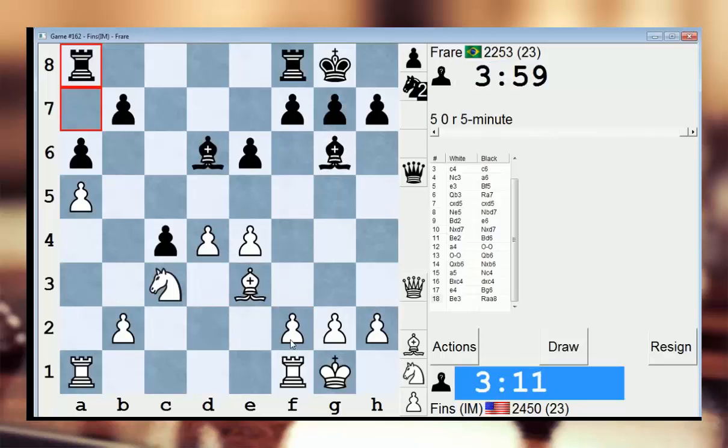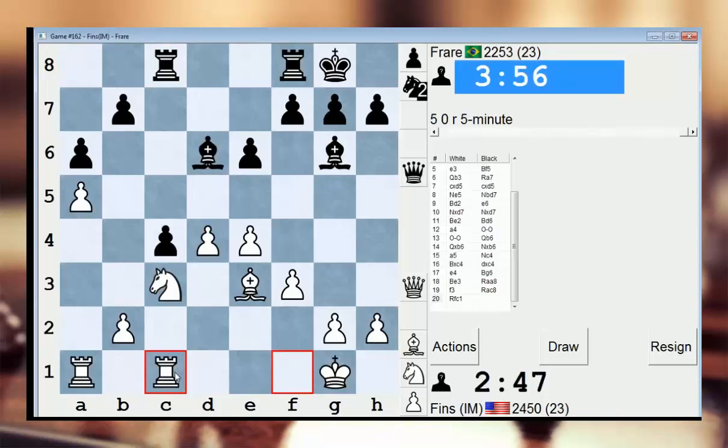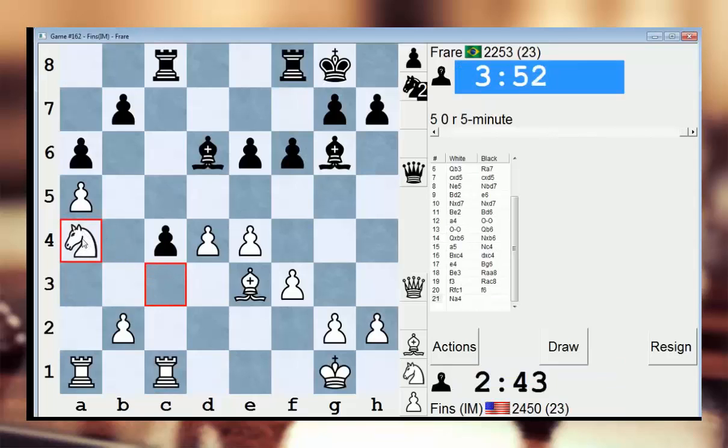I was thinking about f3 as a possibility. He may go f5 to liberate it, but f3 I think is a useful move. Maybe knight a4 now — the knight coming into b6 is potentially troubling for him. I'm going to go rook fc1 first before making a decision about this knight. Now let's go knight a4. I like the fact that he's played f6; I think he's less likely to play f5 now. I want to bring my knight into b6, hit the rook on c8, hit the pawn on c4. I'm controlling the c8 square so he can't easily double and defend this pawn.